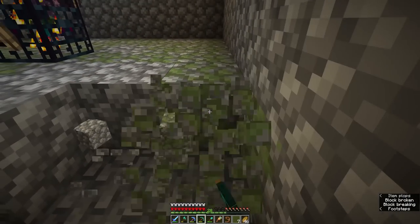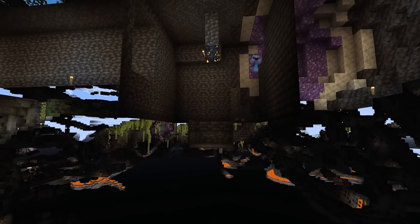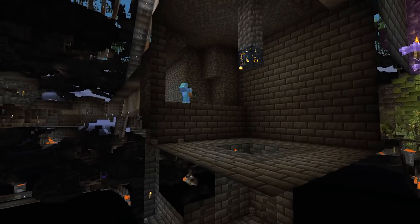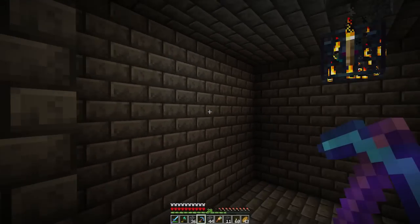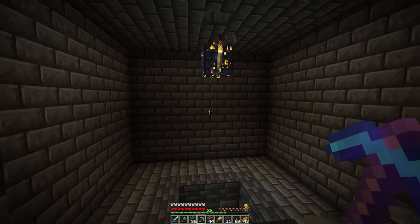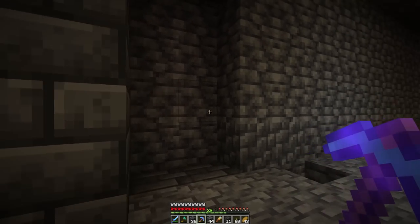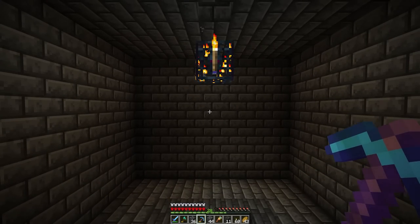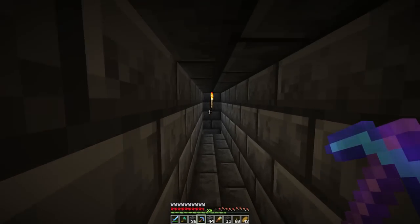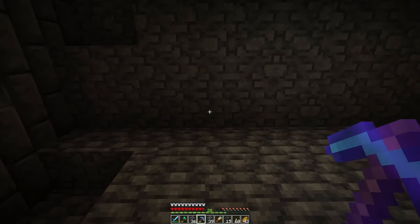First thing I need to do is clear out the area around the spawner. I've dug out the area four blocks each side and four blocks down, and put a hole in the middle where we're going to feed all the zombies into. I've also replaced all the walls so that if I'm doing any other work around here, I don't accidentally dig into the spawner. Currently the zombies are going to get washed into this hole, then pushed over to the side, across the tunnel, and into a bubble elevator.